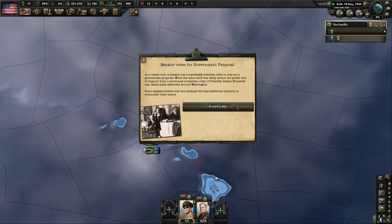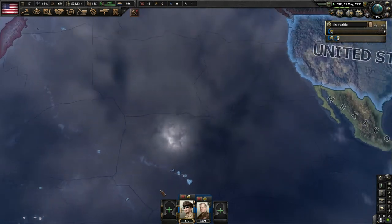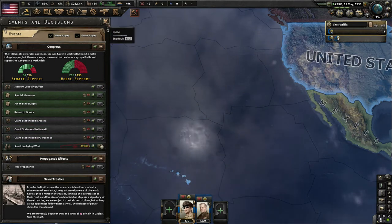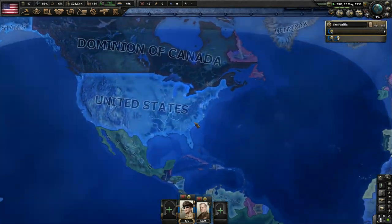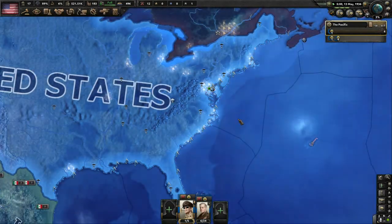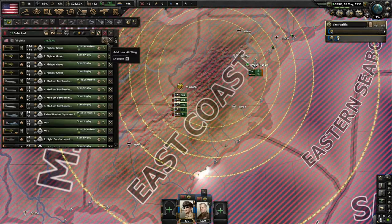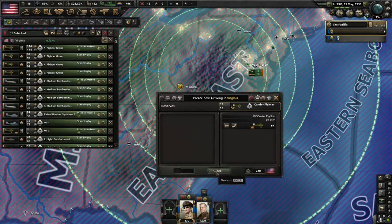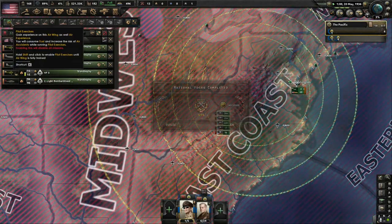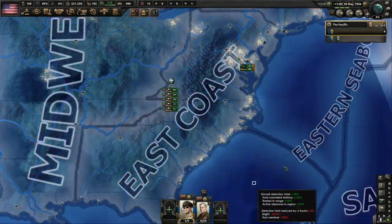A senator votes for a government proposal — a useful ally. We'll spend army experience to edit our divisions later. We can do a small lobbying effort to progress more New Deal legislation, for which we need strong Senate and House support. It's May now. We have our airplanes consolidated — 12 fighters pulled out of storage, merged into one wing. WPA focus complete — let's make sure all our planes are on exercises.